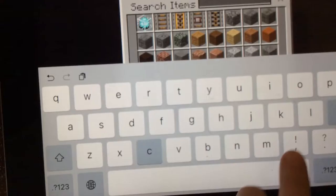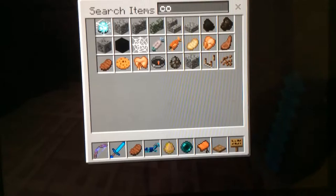So what you're going to need — you're going to need a cauldron. By the way, I did have a resource pack, which is pretty cool.